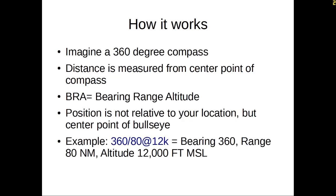How it works. Imagine a 360-degree compass. Distance is measured from the center point of that compass — bearing, range, and altitude, or BRA. The position is not relative to your location, but to the center point of the Bullseye. So AWACS won't plot from your aircraft to the enemy; they plot from the Bullseye center point. Example: 360 at 80, 12,000 feet — that's bearing 360 (due north), 80 nautical miles from the Bullseye center point, at 12,000 feet MSL or AGL depending on your standard.